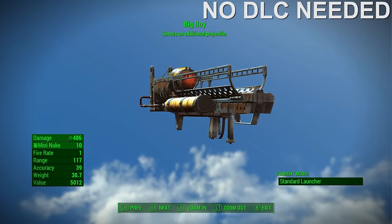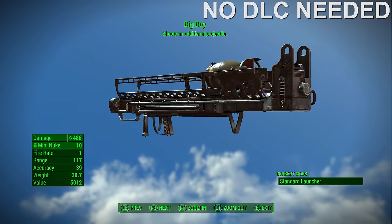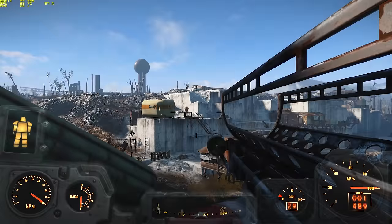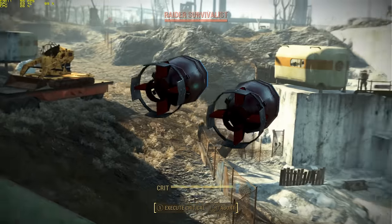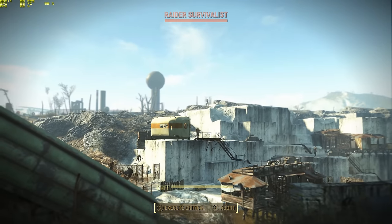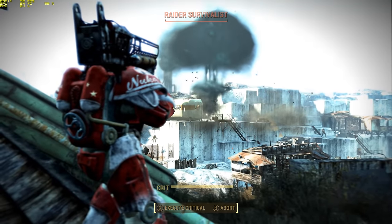Number 1: the Big Boy Fat Man. In my humble opinion, the Big Boy is the single strongest unique heavy weapon available. The Big Boy is basically a Fat Man with a Two-Shot effect, which allows you to fire two nukes for the cost of one. As far as damage is concerned, the listed damage is only marginally higher, clocking in at about 486 or so. However, the actual damage output appears to be noticeably higher, as a Big Boy with no perks, bobbleheads, or magazines can two-shot a Mirelurk Queen, while the base model usually requires three shots.